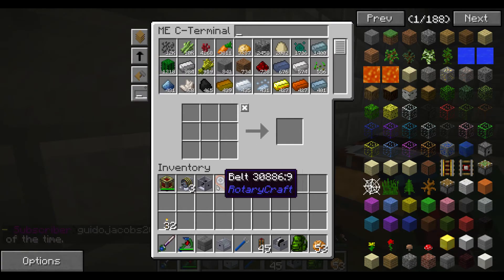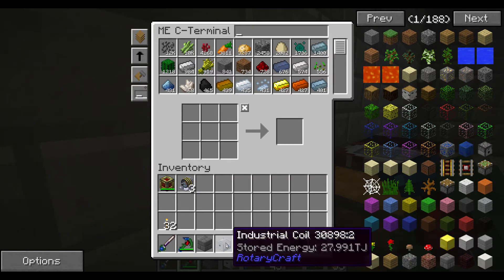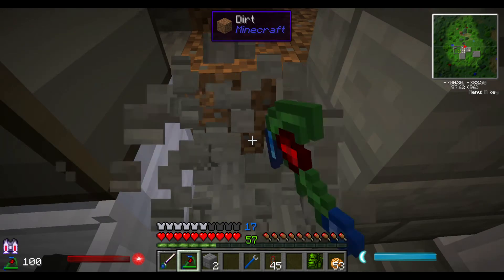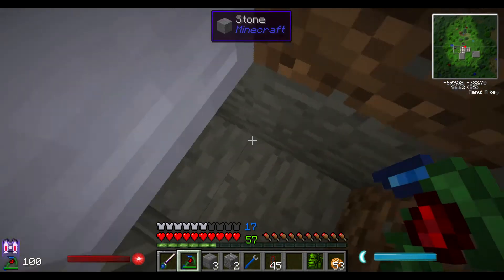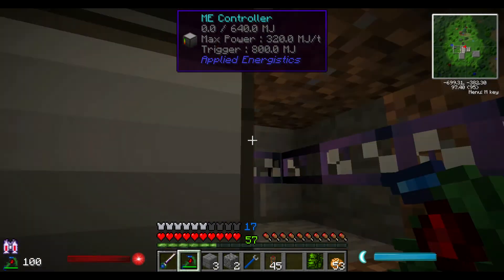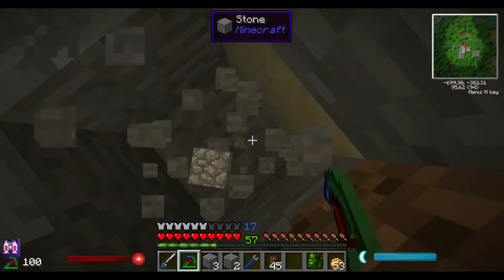We don't need to worry about all of this stuff. Wow, that's a lot of energy. What I want to do is come in right down here. You know what? I could always just move this over one — yeah, I'll probably just go right straight down from here.